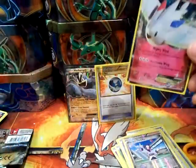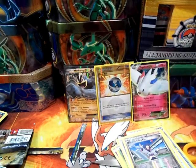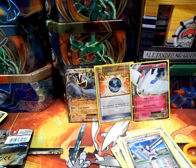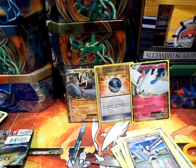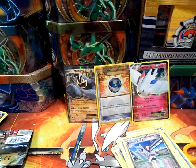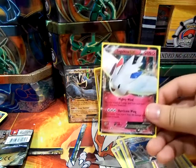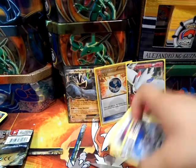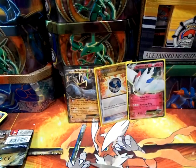So now I have two Togekiss EX's. I have other Togekiss's in my binder as well — like five of the fairy ones, two of which are Japanese, and I got two of those EX's. Then I have like six of the ones when it wasn't a fairy type, it was a colorless type. So I actually have a collection of Togekiss's sitting in my binder — I might get rid of some.